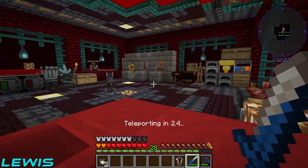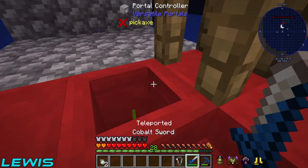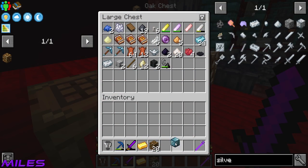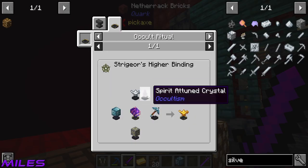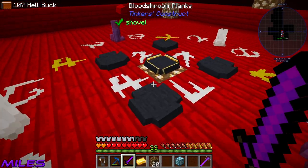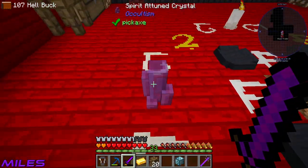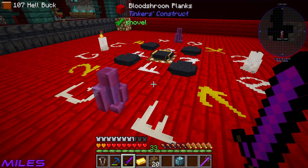We've actually got most of the other things. I've got this block which we need, and I have a spirit attuned crystal - we need them on the floor for the ritual, and we needed two of them.